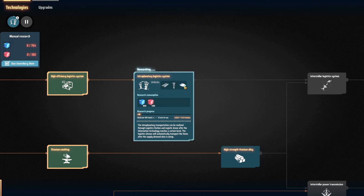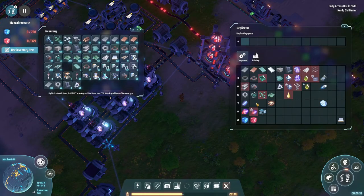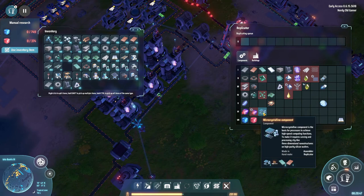So that's something we want to start getting set up. That means we want these things next, which means we want these things next — so that is the next item that we're producing: microcrystalline components.